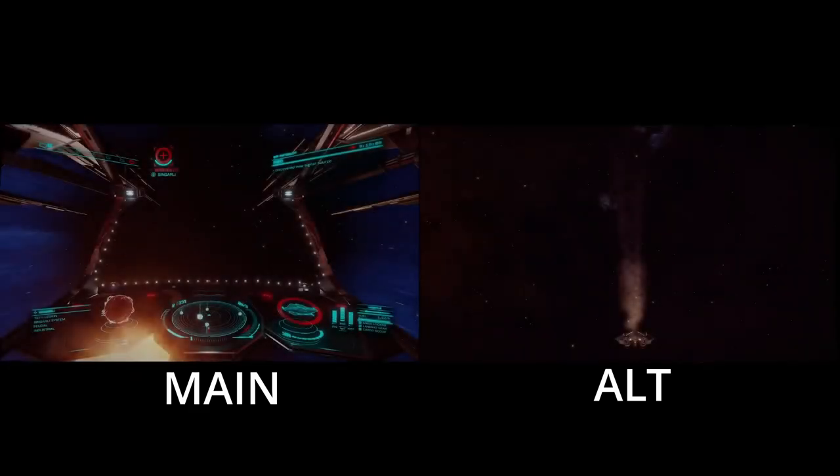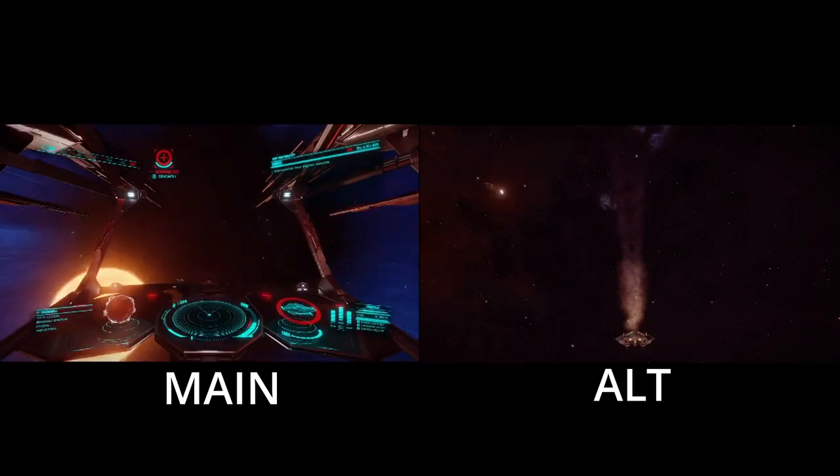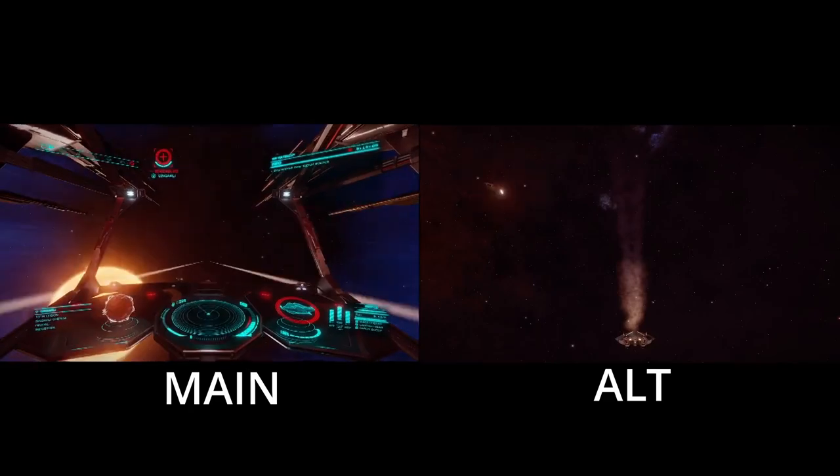In the next scene I have slowed the exit from an FSD jump, notice that the ship suddenly appears before the FSD animation kicks in.